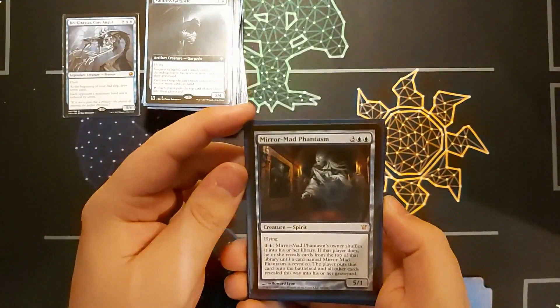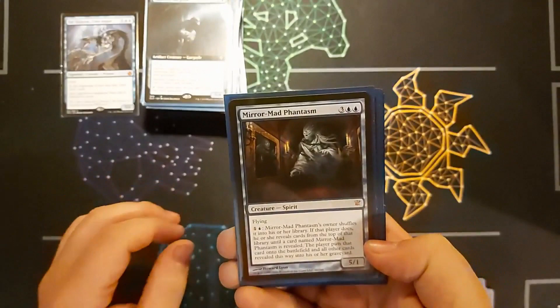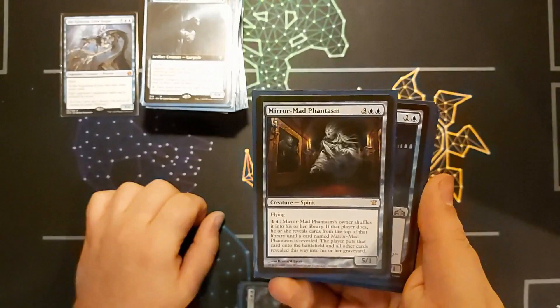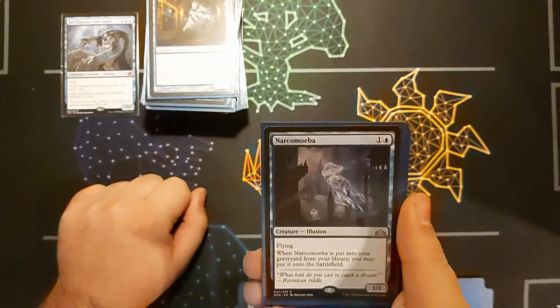One of my new cards is Mirror-Mad Phantasm — a 5/1 with flying for three mana. For one and a blue, I shuffle it into my library, reveal cards until I reveal it, every card revealed goes to my graveyard, and this comes back to the field. So for two mana I can mill out a random amount of cards — could be the top card or the bottom card. It's a very risky play, so I'd only use it if I have a win con already on the board.